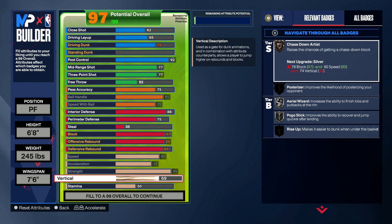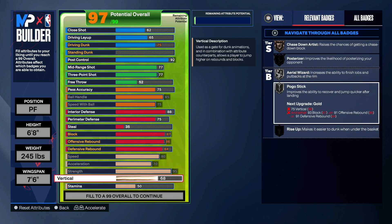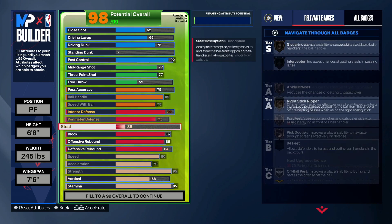Put your vertical up to a 68 just so you're able to get silver pogo stick. And yes, I know you're gonna ask — you're only getting silver, not gold. These builds I make are mainly for the 2s — all of my builds are mainly for the 2s. You get 95 stamina for the gold workhorse.